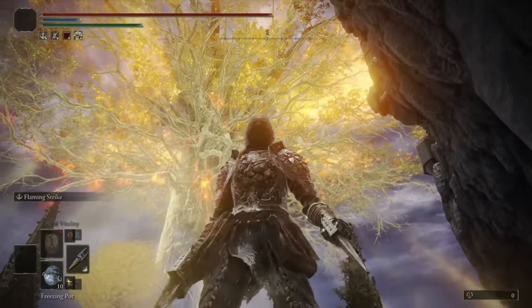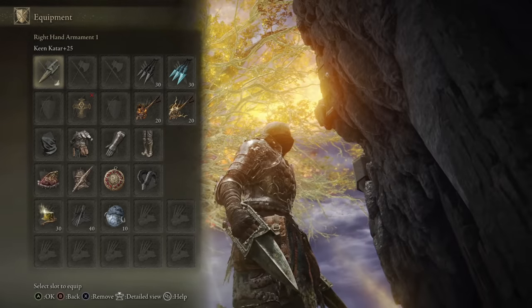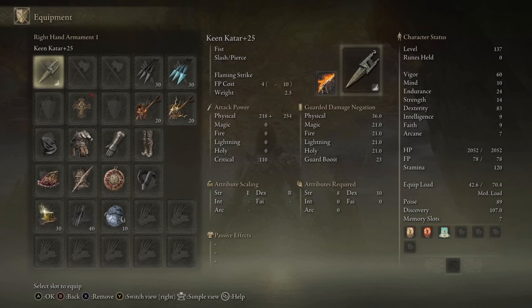Yo what's up guys, ChaseTheBro here, and today we're going to be taking a look at the Katar, a weapon of the Fist variety, which you can use pretty optimally on both Strength and Dexterity builds. I opted for Dex because it had a little bit higher AR, and I usually showcase things on Strength builds so I did want to mix it up this time.